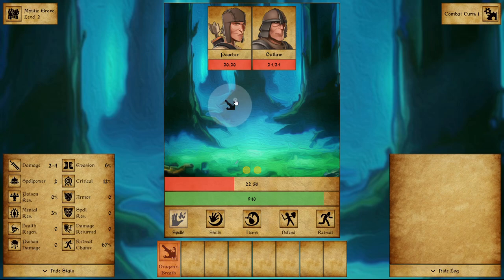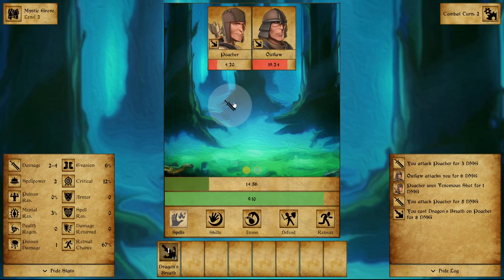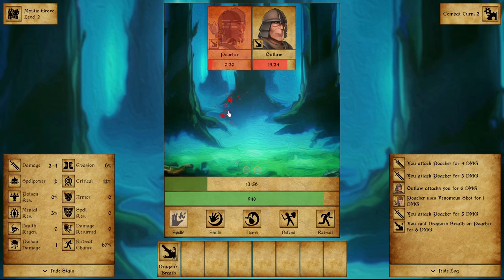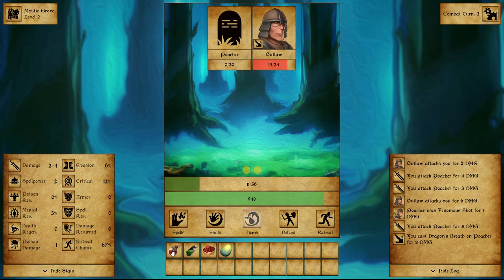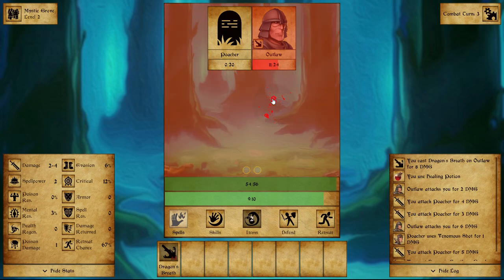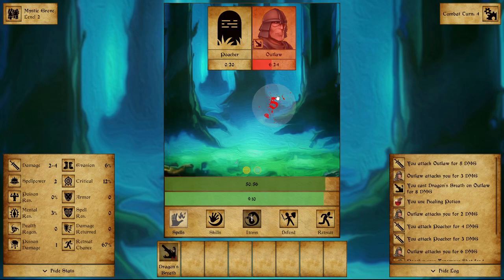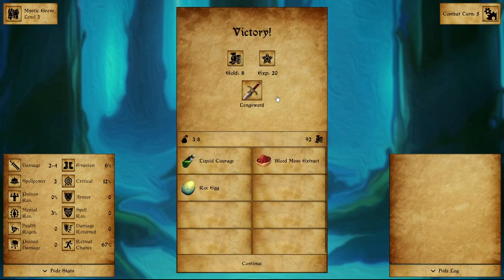Two poachers and an outlaw. Dragon's Breath works good here. A 6. Oh, I'm poisoned — he did a venomous shot on me. Let's go ahead and use the health potion, and then Dragon's Breath for 8. I wonder if poison lasts outside of combat. We got 8 gold, 20 XP, and a longsword!